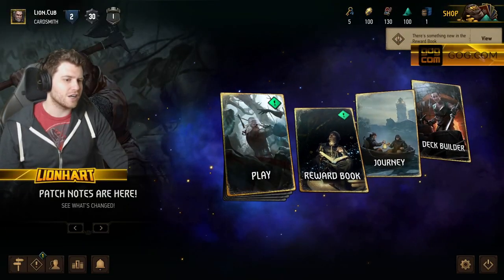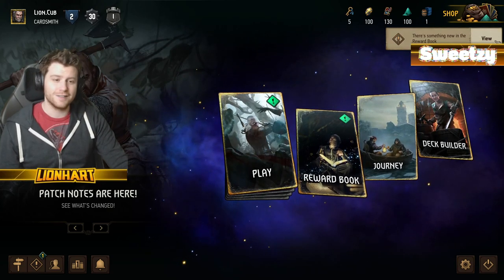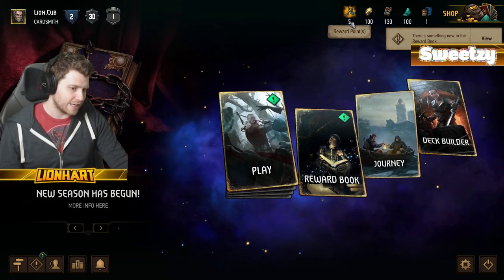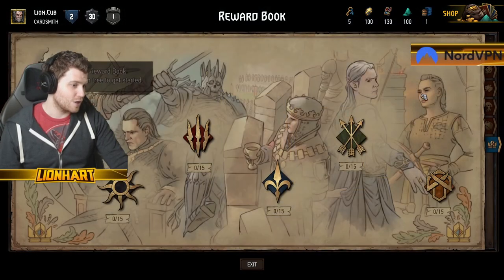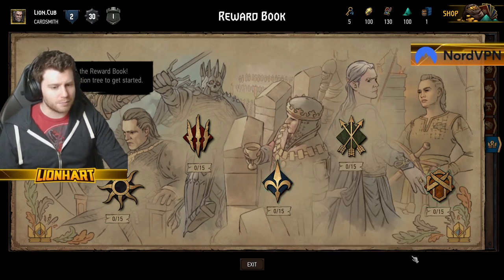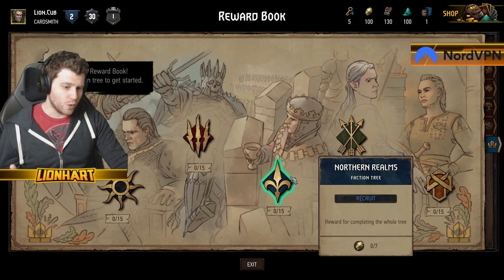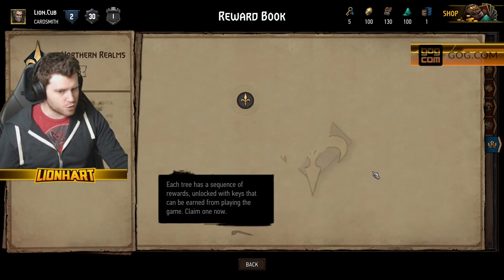These keys are going to change everything for you, and there is something new in the reward book that Gwent wants to show us. The reward book is available through this button here. If we click it and then click View, all of these pages will open up to you. Gwent has done an amazing job of giving you new starter trees. We are Northern Realms — that's the list we chose to play — so it's the Northern Realms tree we want.